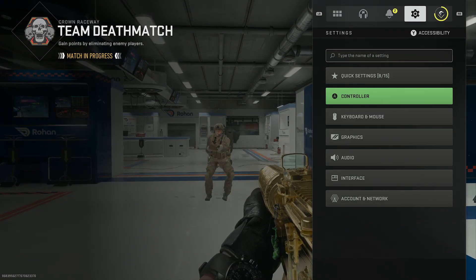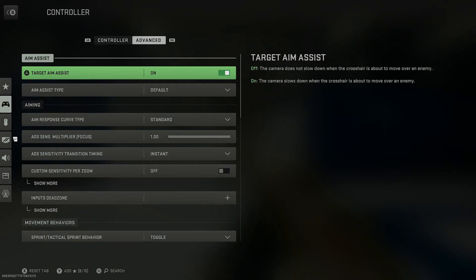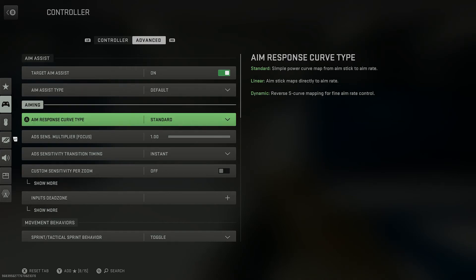On your standard settings, if you go to controller, go over to the advanced tab, and then go to aim system type, this is what you will have by default — you'll have default and standard.